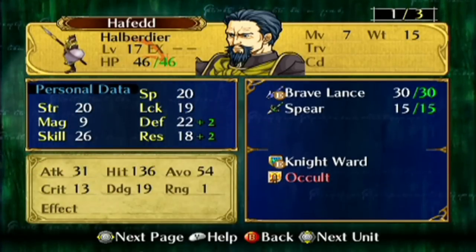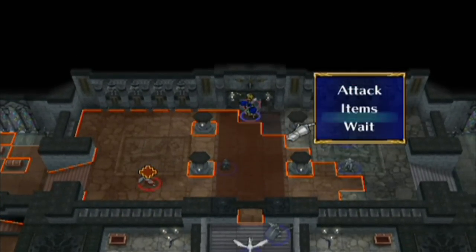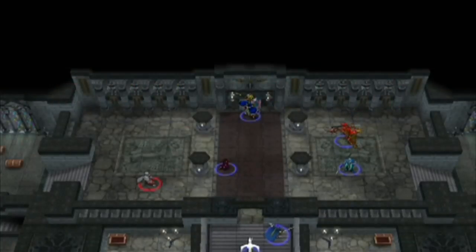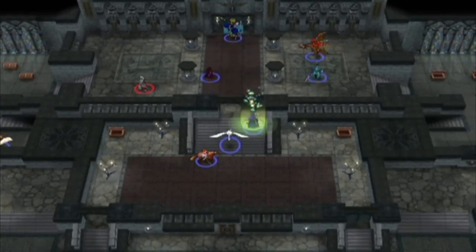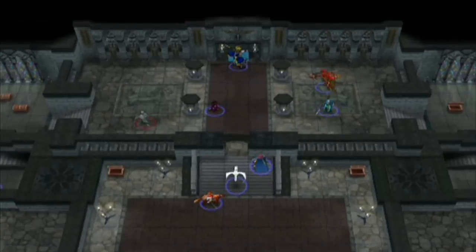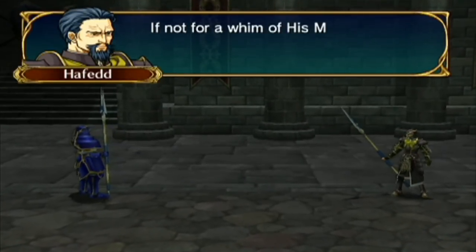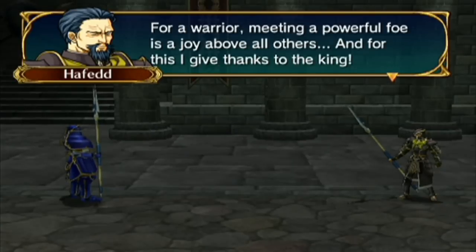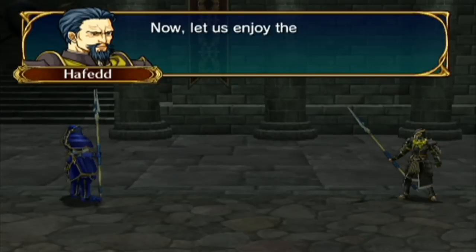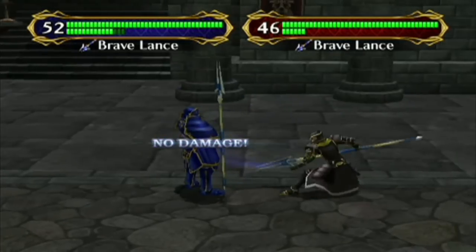He has the final Occult Scroll in the game. So I'm going to just park Gaetri in front of him, because I would like him to fight Gaetri here, but I want Soren to finish him off. He does have special dialogue with Ike though, as you would expect. This guy's kind of like the Black Knight in some ways — that makes sense, because he pretty much follows the same day-in philosophy.